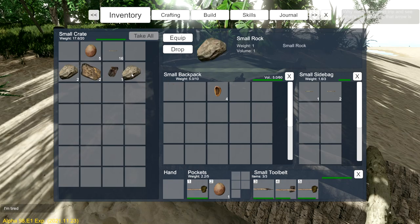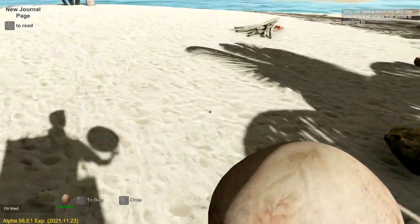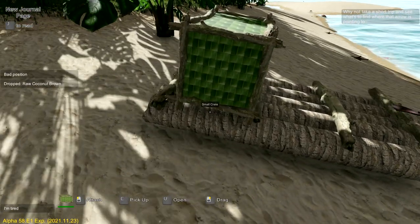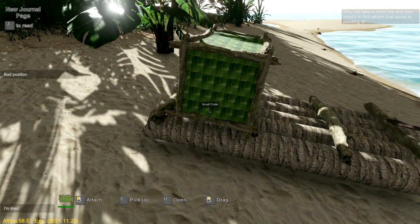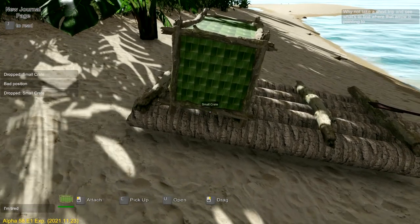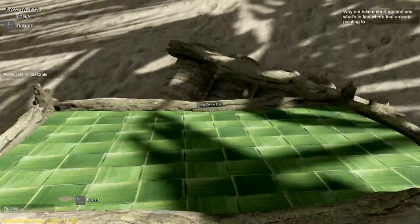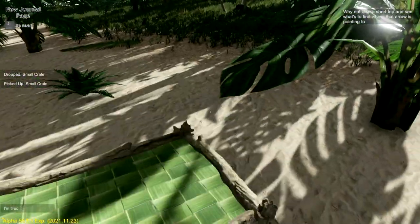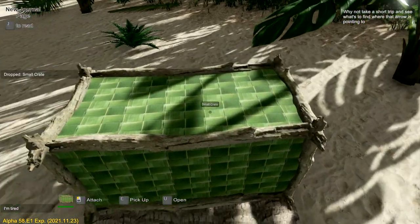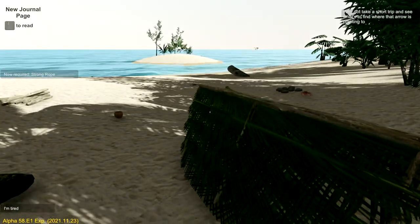I cannot grab this into my backpack - I have four weight. Are these coconuts that heavy? We're gonna need these because we need to make rope, as you guys were mentioning. If I click on this here to attach - on the left-hand side it should say - it says 'bad position.' Is that better? Bad position again. Let me figure out a good position. Maybe I need to pick it up and drop it off again.